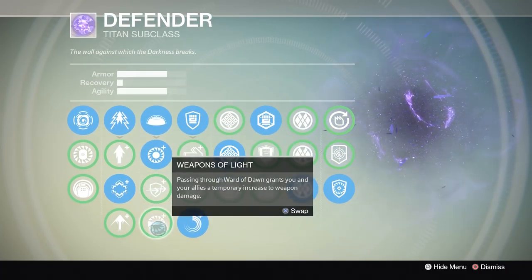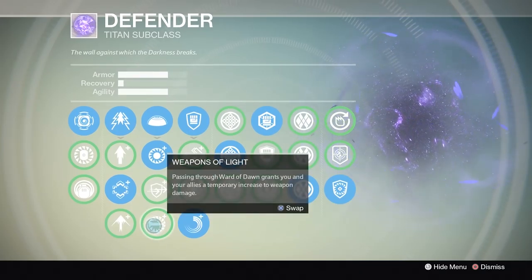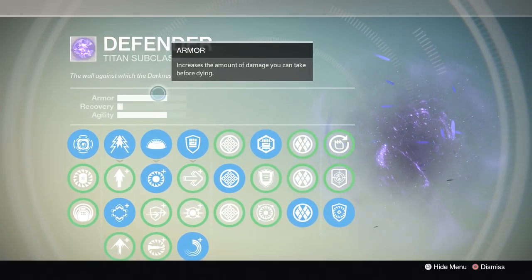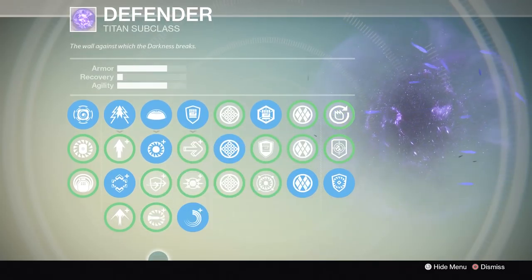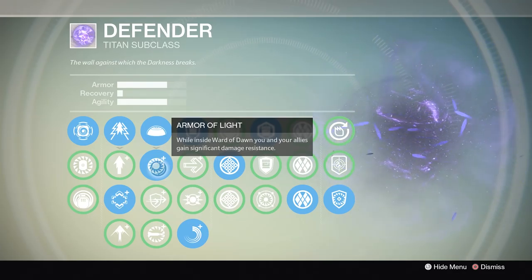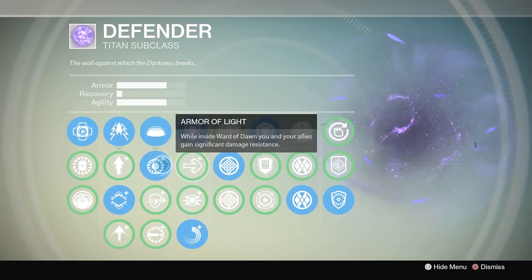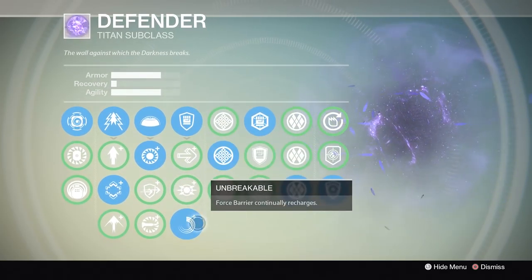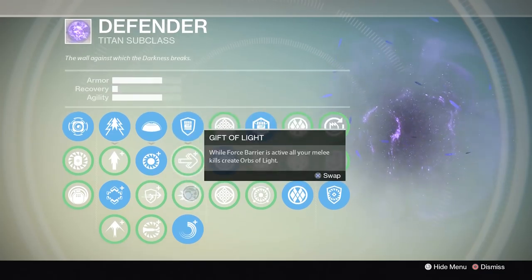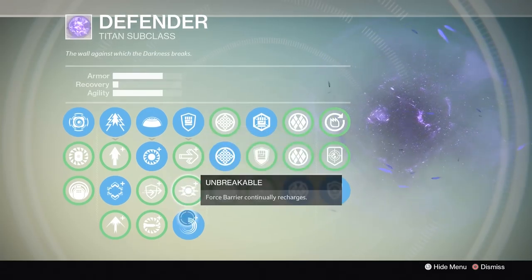The Defender grenades aren't that great overall. For the bubble ability I highly recommend Armor of Light. Weapons of Light isn't that useful in PvP — the only useful scenario is that it makes all sniper shots one-hit kills while the buff is active, but in general if you're using Defender you're playing a passive role. Armor of Light gives you more armor while inside the bubble and lets you survive supers. For melee ability I generally stick with Unbreakable since I don't melee people that often.